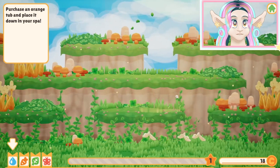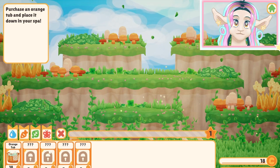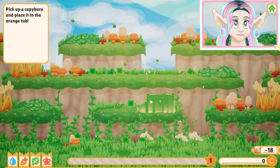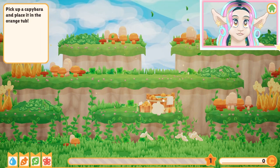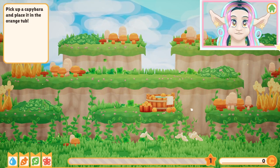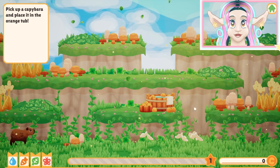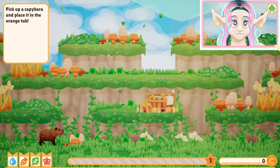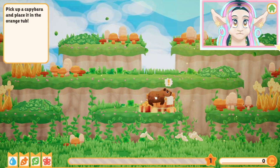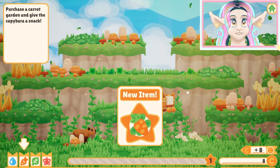We're supposed to now purchase an orange tub and place it down in our spa. We have this orange tub — I'm gonna put it right here. It's pretty adorable, not gonna lie. It's worth noting that this game was actually made by a one-person team — a solo indie game dev project. And there we go. Look at that capybara just bathing. So cute.